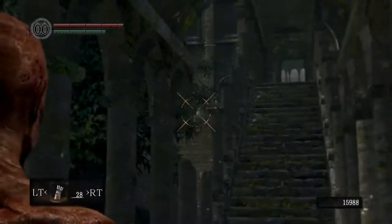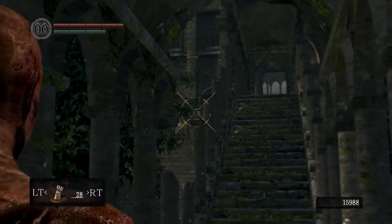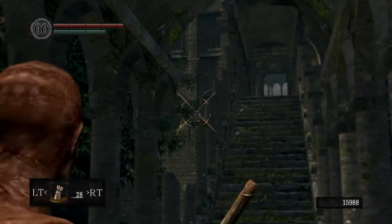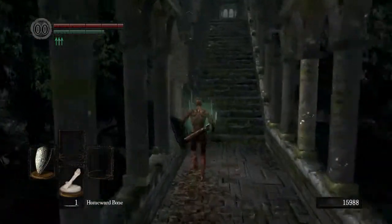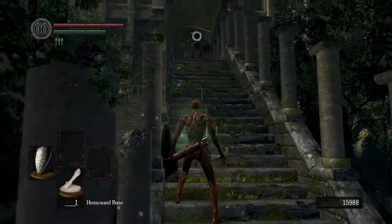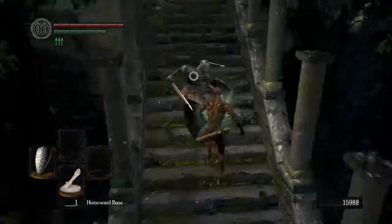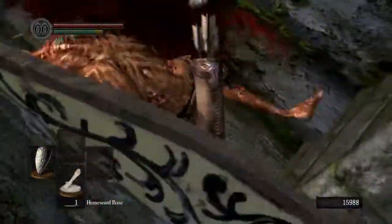You're just gonna stand right over the top of the little hole, and you're gonna be able to see the undead's head from this location. You can just aim above and to the left and it should give you a clean headshot. Switch to your shield and you should be good to go.